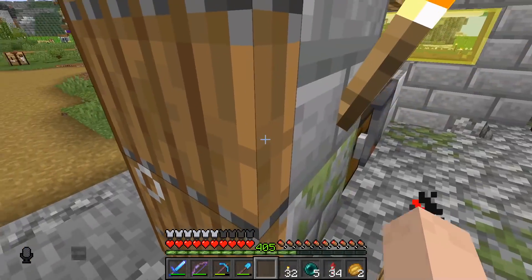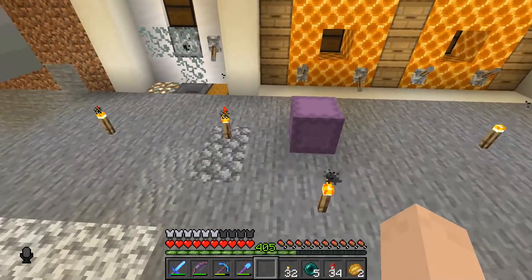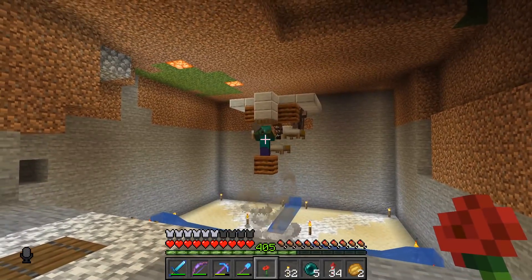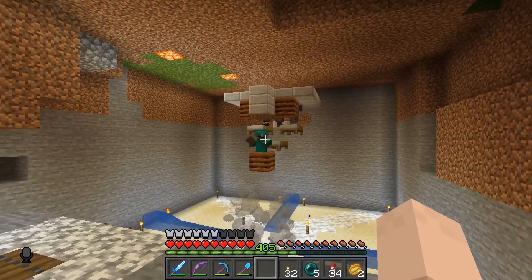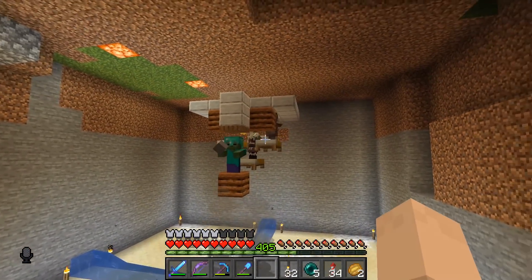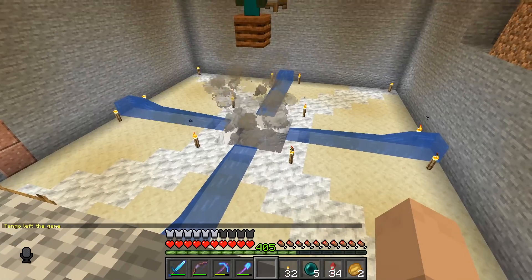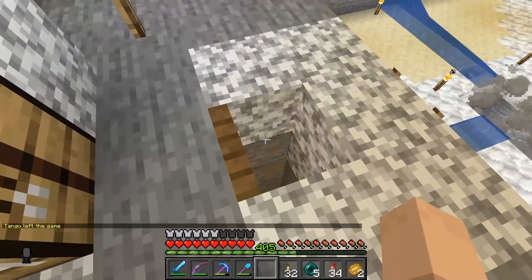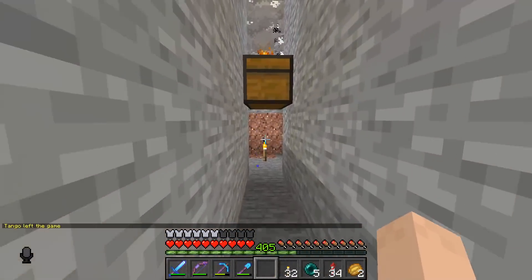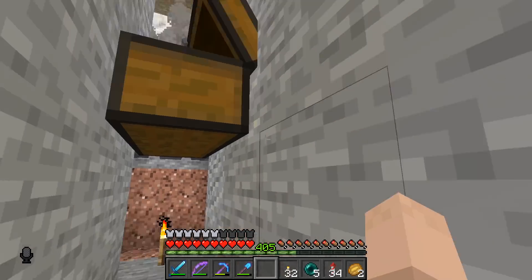I want to show you guys a project I've been working on stream — we need iron, so of course I made one of these easy iron farms. Check it out. We've got the zombie in the middle, the villagers up there freaking out, and they will spawn a golem every once in a while who will spawn in here and go into this pit of campfires. And voila, we've got some iron coming in already — easy mode.